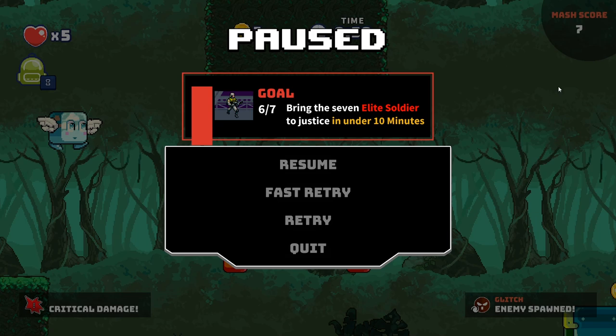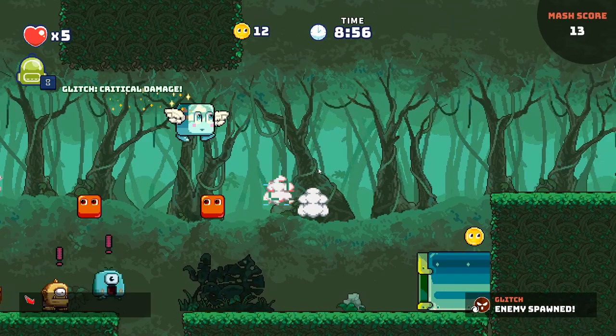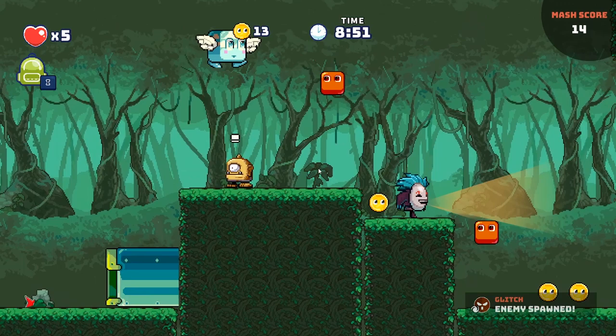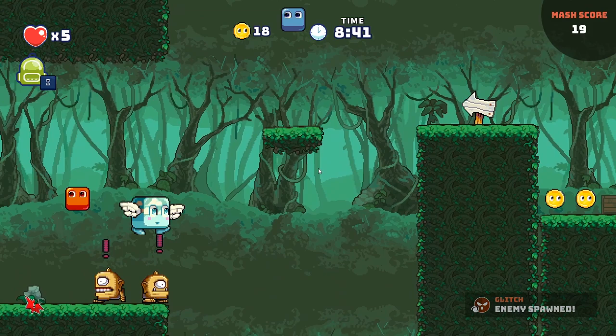It's different every time, and that basically produces games where you never know what they're going to be. Let's try to get this last elite soldier. I got a coin — when I pick up this coin, it's going to spawn an enemy, so I've got to be ready. I got these little blocks; every time I hit them, they give me a currency of some sort. Sometimes those blocks are moving, so you've got to watch out. Sometimes they have an enemy inside them, so SuperMash can be tricky like that.